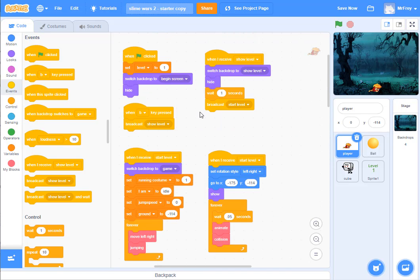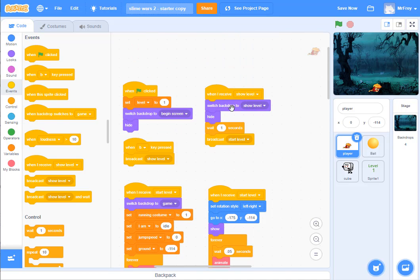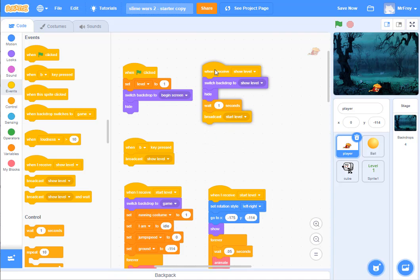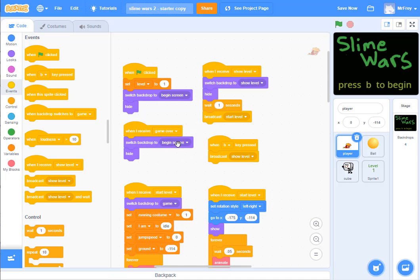Now I come back up and I've got to do something for when I receive 'game over' — similar to what I did for show level. I move blocks around to make some room and get a 'when I receive' block set to 'game over.' The basic things I'm going to do are switch my backdrop and hide. I duplicate my existing switch-and-hide block, change the backdrop from 'begin screen' to 'game over,' then hide. That takes care of my player — when game over is received, it knows to switch to the game over backdrop and hide.